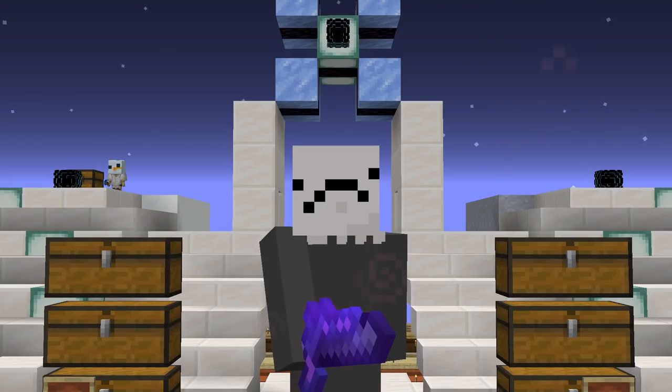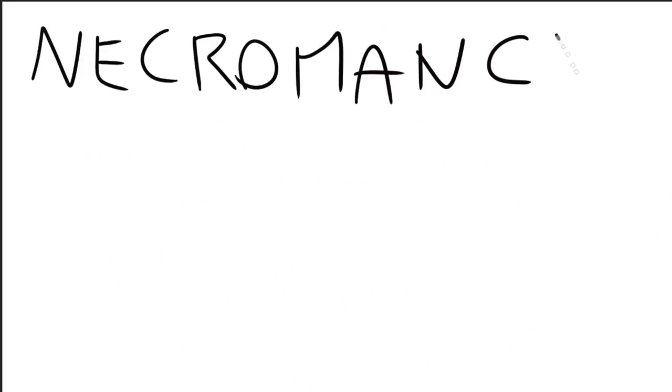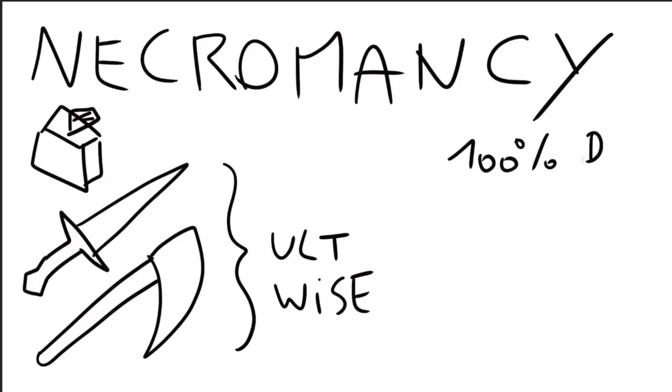Necromancy is not a well known part of Skyblock, so to know why this is such a big achievement, I will explain what necromancy is. The items that are used are a summoning ring from floor 6, the necromancer sword also from floor 6, and the reaper scythe from zombie slayer. Those last two are weapons, so you can put ultimate wise 5 on them. If you have a summoning ring, all mobs can drop souls, and with the sword and scythe you have to kill them with it.